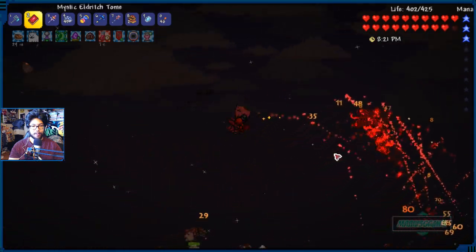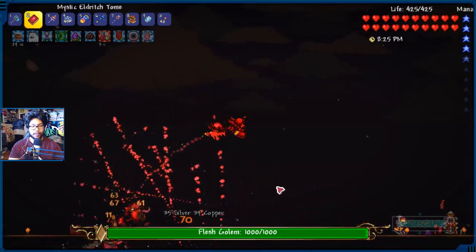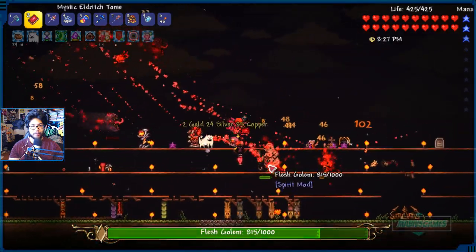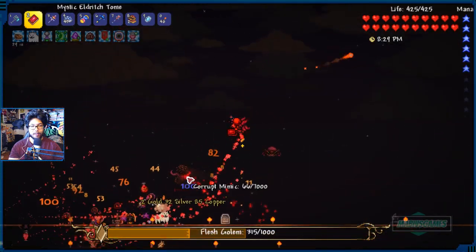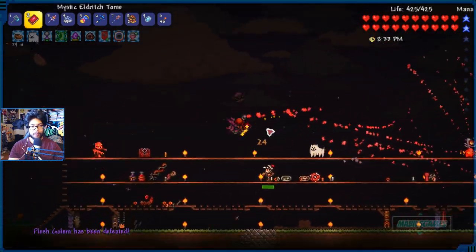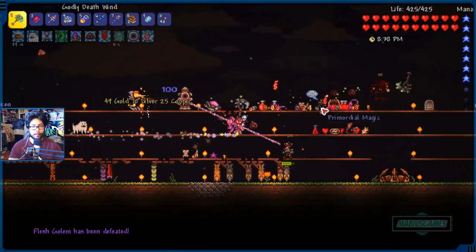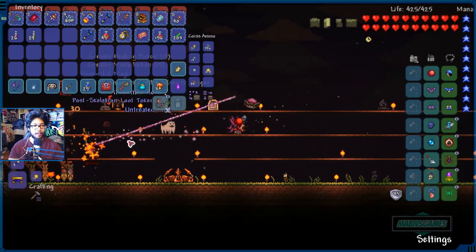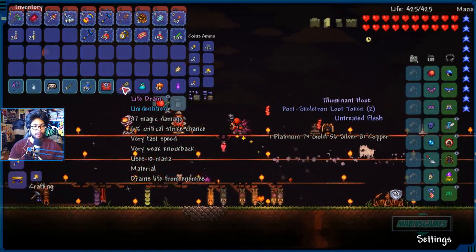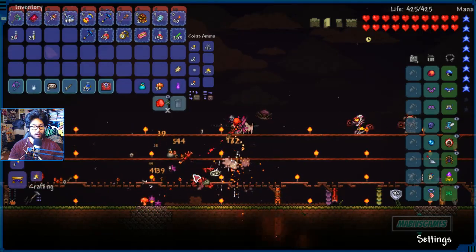I'm not sure if it does any debuffs, but it's a pretty sick item. We got the mini golem flesh boss — he's got 1,000 health. Good, watch out. I believe that's all the mimics. Oh, we got another one. Let's just look at them all. What did we get? Life drain — drains life from enemies. Like, how? Whoa, no way!